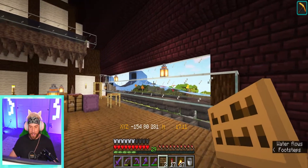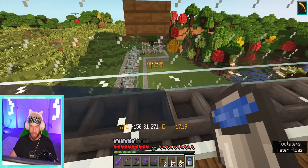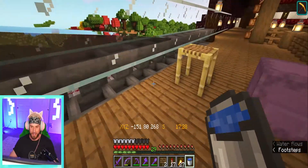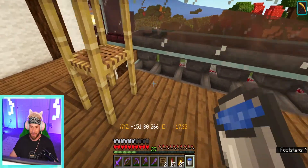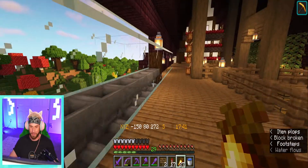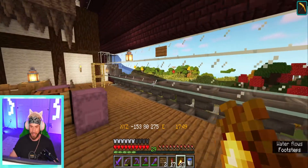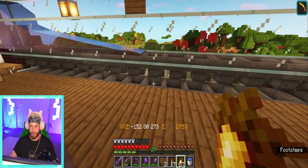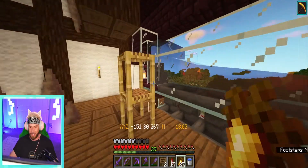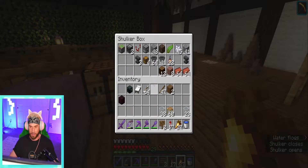I sat there confused for a little bit thinking about this, and then it occurred to me that we don't need that additional water, because these hoppers right here — it's a hopper line, and the item sorter is underneath. So items will just move along the top up until it passes over the one where it can go down, because hoppers will always prioritize going down before any other direction.